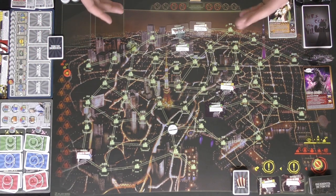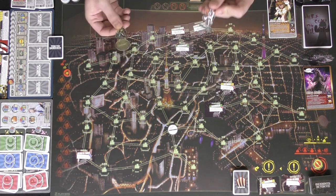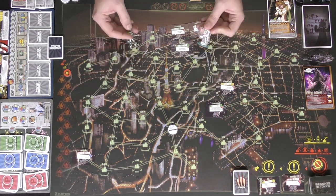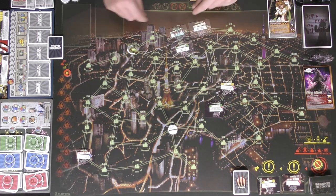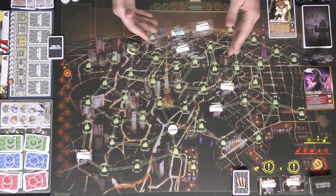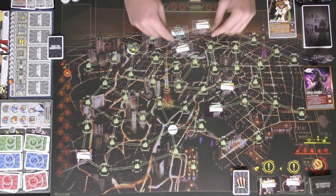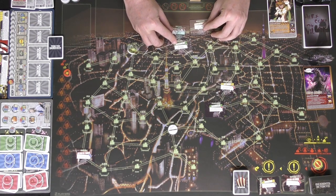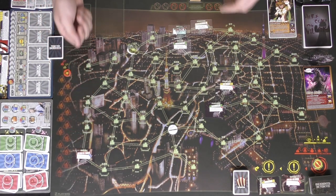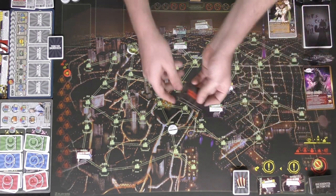Every player chooses a superhero and a sidekick with a specific starting location — the game suggests best combinations but you can choose freely. Place them on their starting locations. Take the starting incidents from the incident deck — they have a green number on the bottom right — and place them on the board where indicated. Looking at the board you'll see two yellows, one red, and three green ones pre-set.